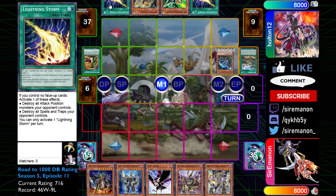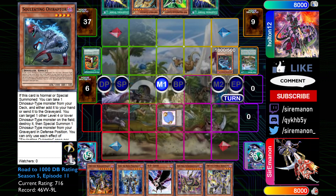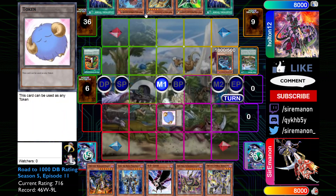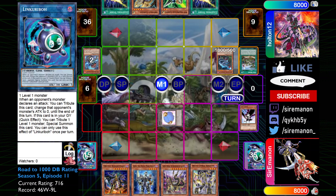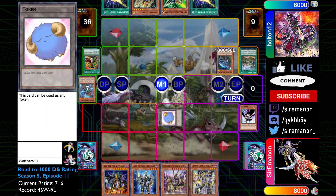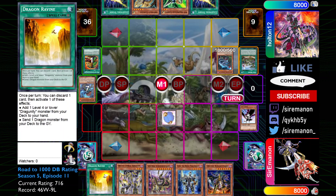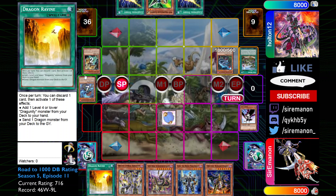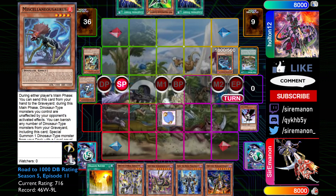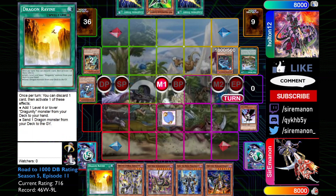He picks up another Lightning Storm and an Overraptor, so he goes for Lost World and Overraptor, netting a token to my field and grabbing himself a Miscellaneousaurus. He's going to use Miscellaneousaurus and I'm going to immediately DD Crow it. He didn't see that I Crowed — that's why he went to use Overraptor to target the token — but I had Crow there and he's forced to pass. We draw a Ravine which is very, very good, it's very needed. He's going to shotgun the Lancia, but another strength of the Dragon package is that even when your Orcus engine gets shut off by something like Lancia, you have your dragons to actually play.